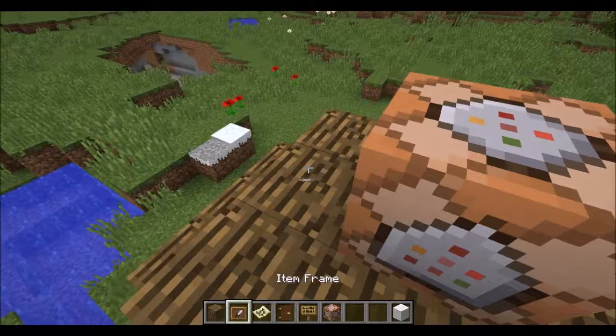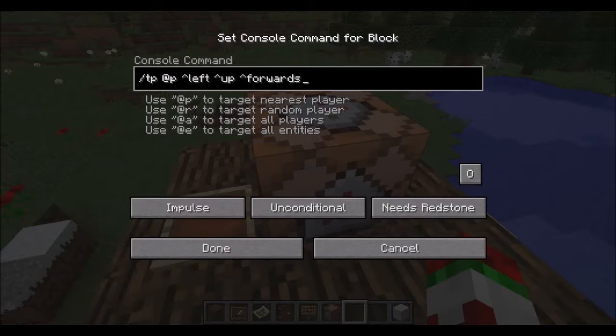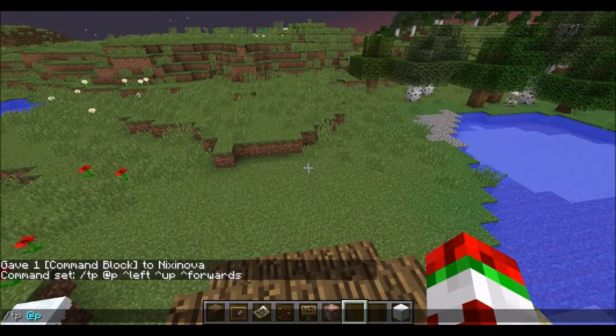They have also added some new commands. So if you do TP, player name, you can now use arrows instead of tildes. So TP at P — this will go left, so if I want to go 10 blocks left or 10 blocks right, I can do that.